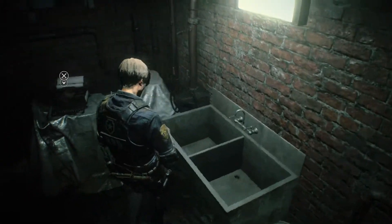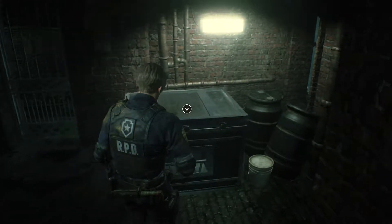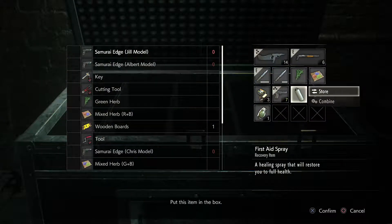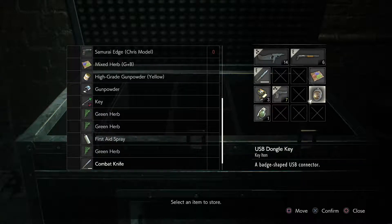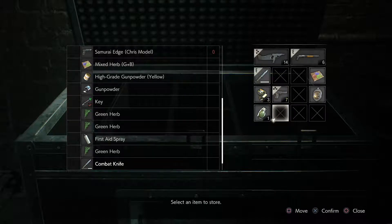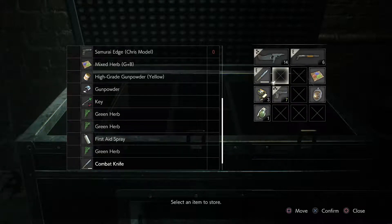I don't know whether to leave it here or not. I'm thinking on the next playthrough what I am going to do is look up what I need to do to get that STARS equipment, because I don't like leaving that behind. That could be something I really need - unless it's exclusive to Claire. In all honesty, I haven't got a clue. I'm going to have to look that one up. I don't want to leave something potentially as valuable as that lurking behind. I'll leave it there on this playthrough.